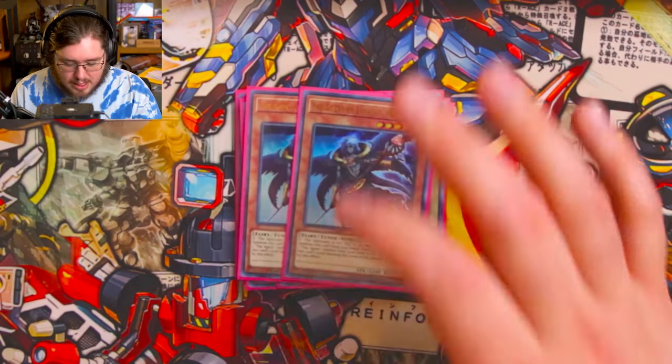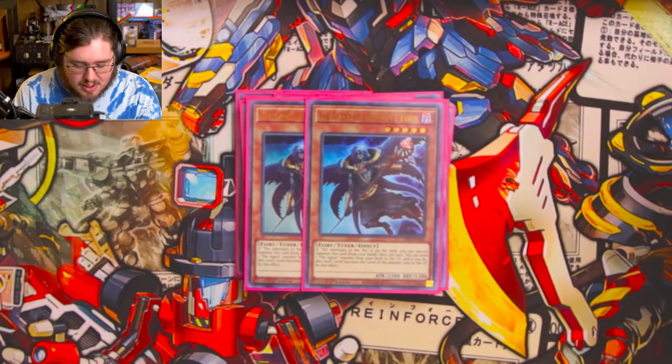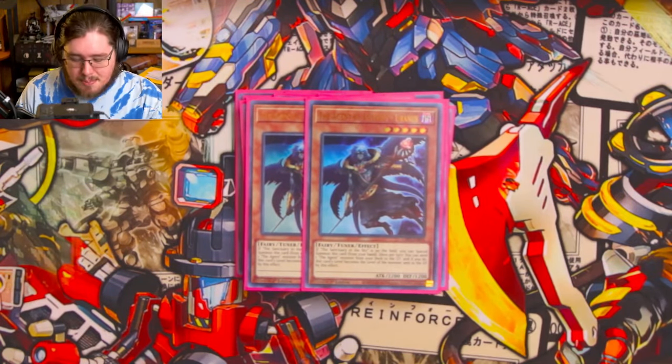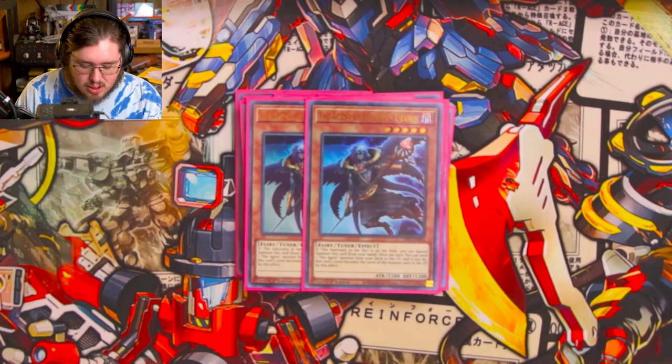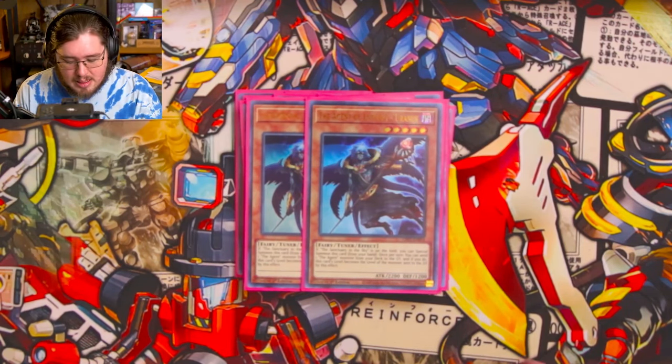Two Agent of Entropy Uranus — a free summon from hand if you have Sanctuary in the Sky on the field. Once it's on the field you can dump an agent from your deck to the graveyard, and its level becomes that monster's level. On a tuner, that's very helpful.